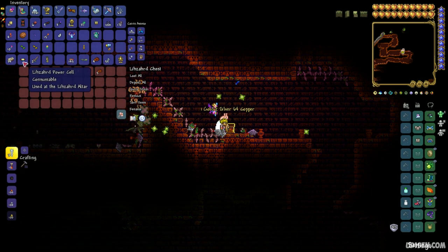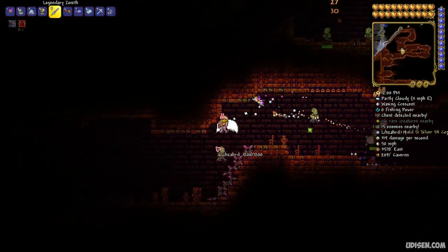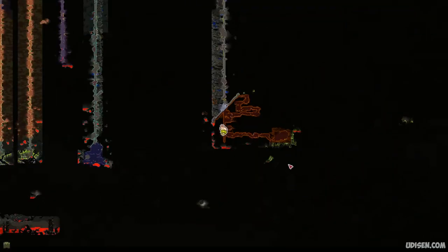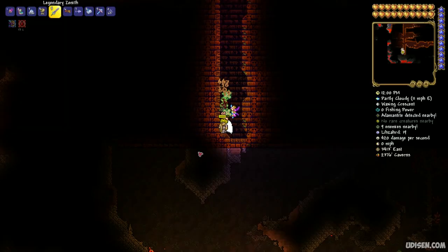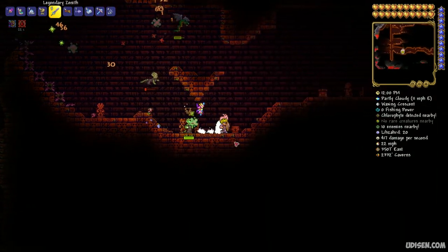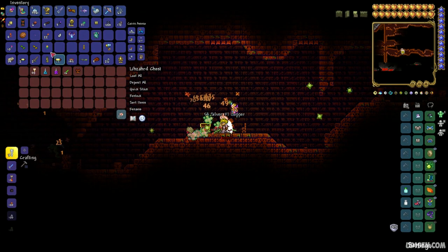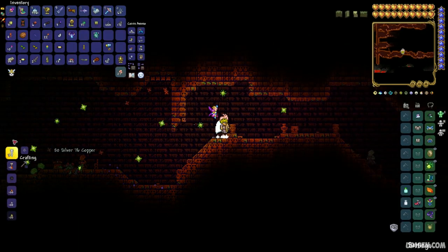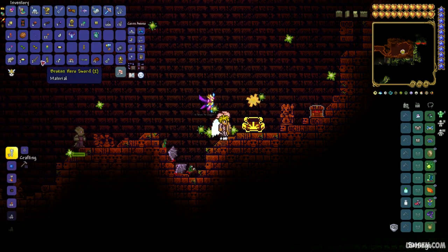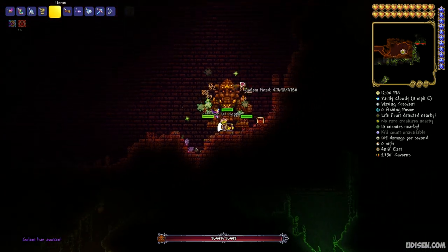You need the Lizard Power Cell — at least one piece. Explore and go as deep as you can inside this structure. Before you reach the huge room, find the altar. When you have eight pieces of solar tablet, craft the solar tablet. Use the power cell and press right mouse button on the altar, and you will summon the new boss.